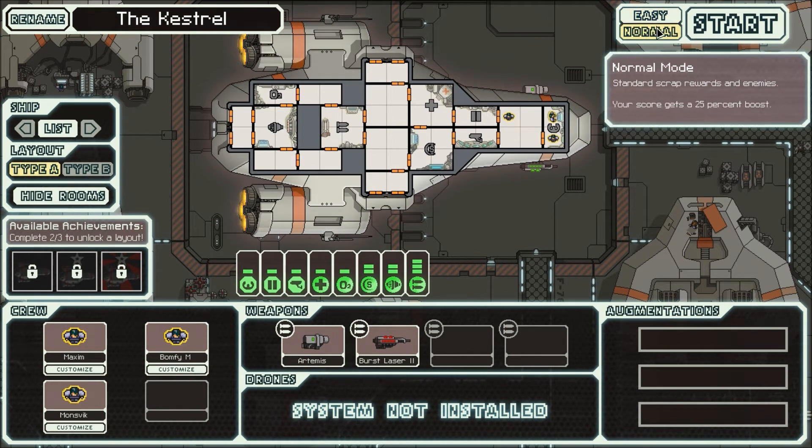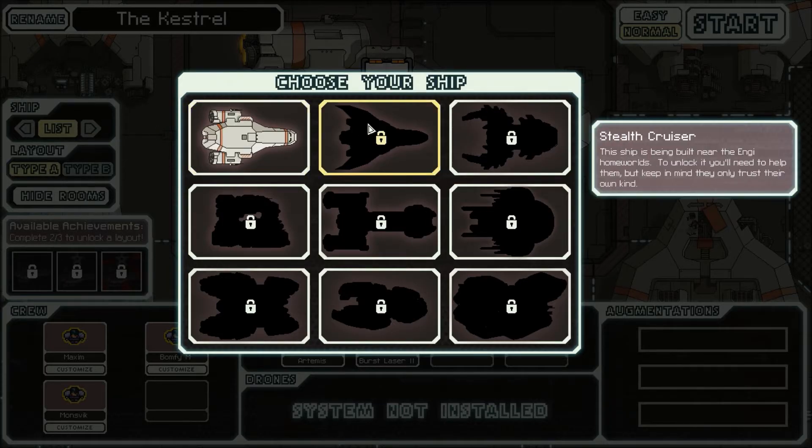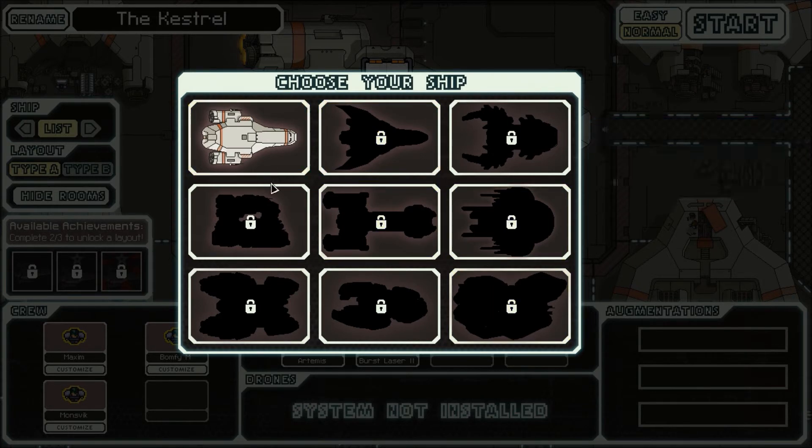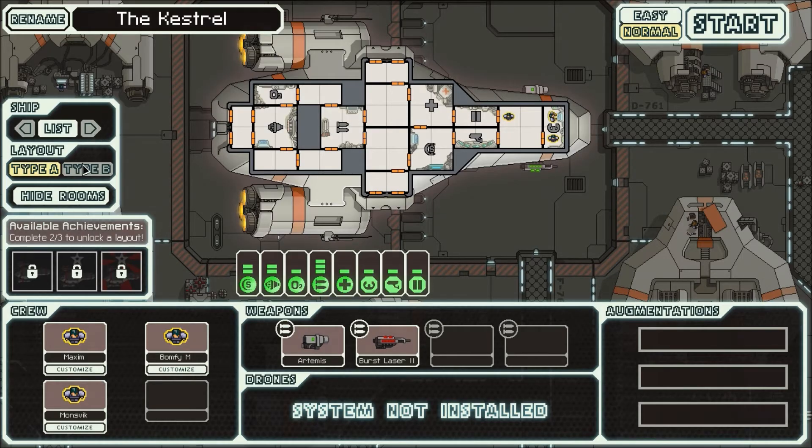Okay, let's see. There is standard scrap rewards and enemies. Your score is 27 points. Let's take a look at the list. This ship is being built near... These are unlockable ships. I currently have only one. There is Type 1 and Type B.